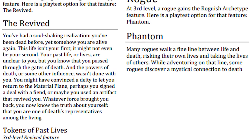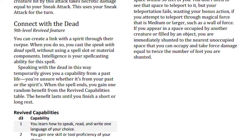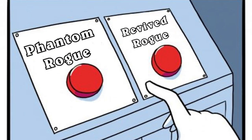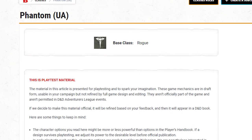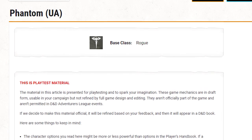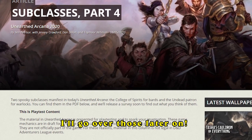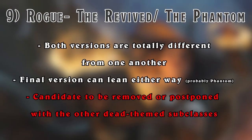Here comes the Revived and Phantom Rogue. Unlike the Psychic Sorcerer, both of these versions feel completely different from one another. I like both just fine, but it's hard to tell which version the final version will swing towards. I could see them cutting this just so that they have more time to fine tune it. There are other Dead-themed subclasses in Unearthed Arcana right now that will probably not get added to this book, so it's either staying or joining the other Dead-themed subclasses for another day. My gut tells me it'll stay, but I've been wrong before - and I've also never been right before either.